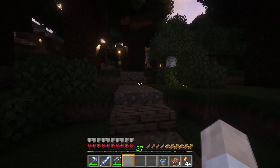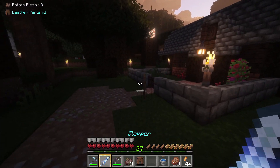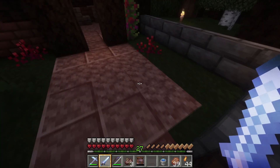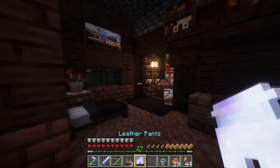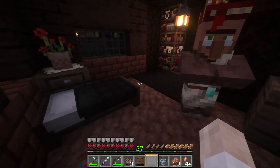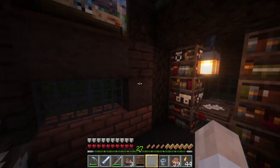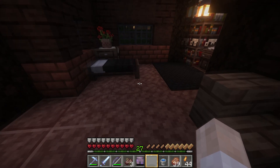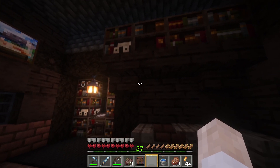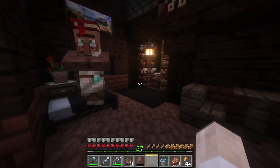Going through this way, up towards the back of the village. This is my librarian — his name is Xavier, and he sells me Mending and Multishot. Normally I did the thing where you break the lectern and place it over and over again until you get the enchantment you want, but I'm not going to do that again because I feel like it's cheap — it's cheating, kind of the same way I don't like villager trading simulator. I did do it here because I figured I'd get one librarian and might as well make him a good one. So here he is, Xavier. He's got a pretty cozy house — I'm jealous of it. Not really, mine's way better.